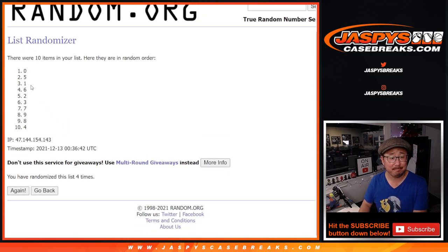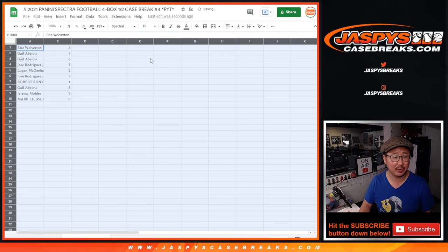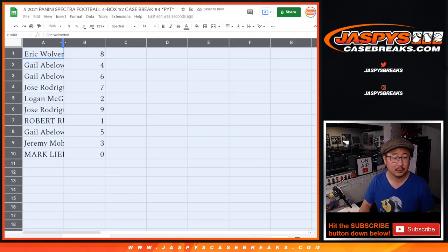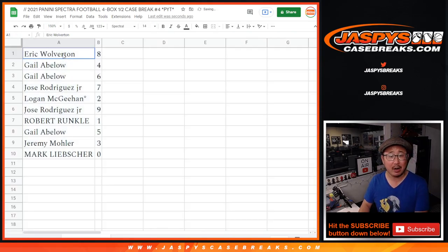After five times, we got eight down to zero. Remember, zero gets any and all redemptions, including one-of-one redemptions. And if there are non-numbered cards, we'll be randomizing those as well. Eric with eight, Gail with four and six, Jose with seven, Logan M with two, Jose with nine, Robert with one, Gail with five, Jeremy 33 with three, and Mark L with zero. So any and all redemptions for those three teams, including one-of-one redemptions.